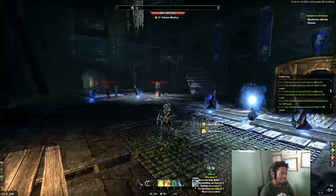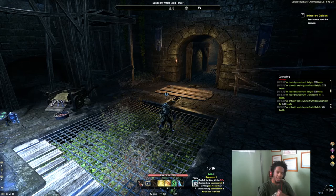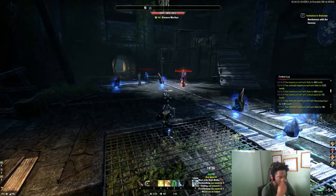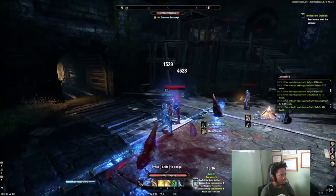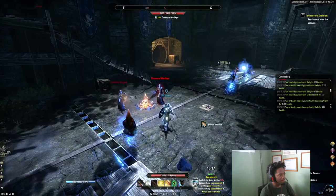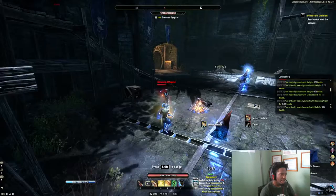So remember: every light attack can be cancelled with a skill, and every skill can be cancelled with bash. Now I'm going to show you one of the basic animation cancels on one-hand and shield: light attack, ransack puncture, bash. I'll turn on my damage so you can see the numbers. See that — I hit him four times, well three times, in less than a second. I'm doing light attack, puncture, then bash.